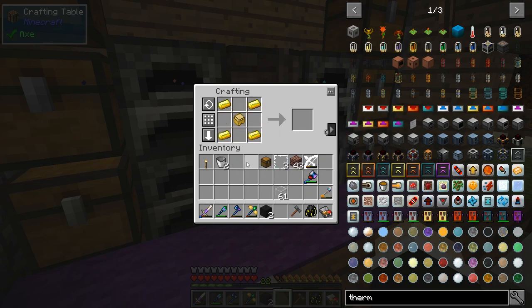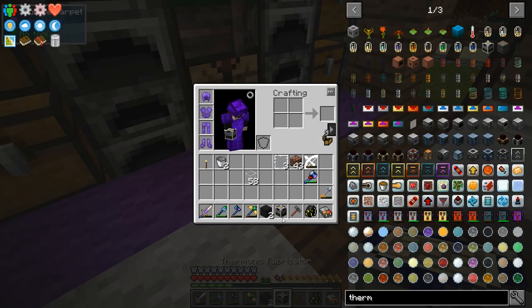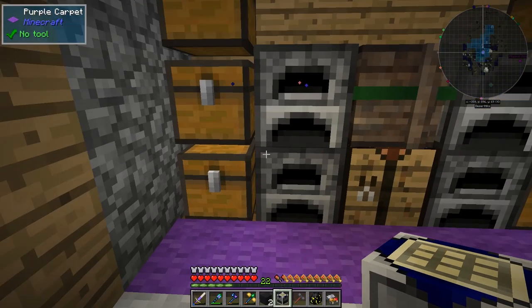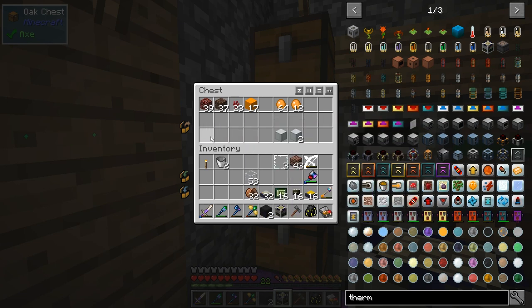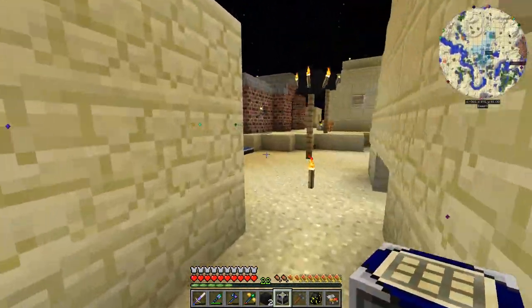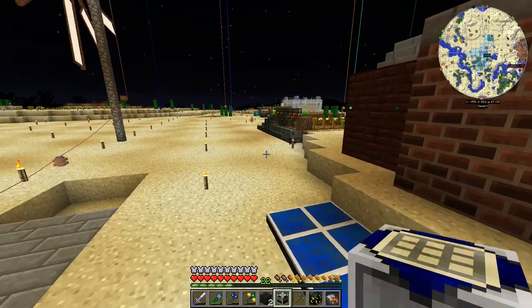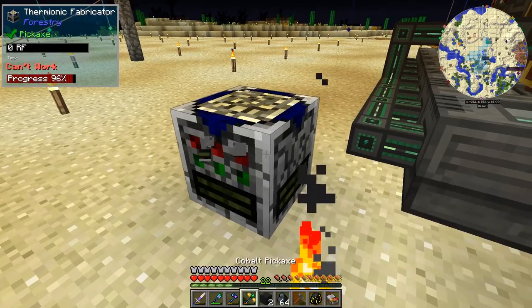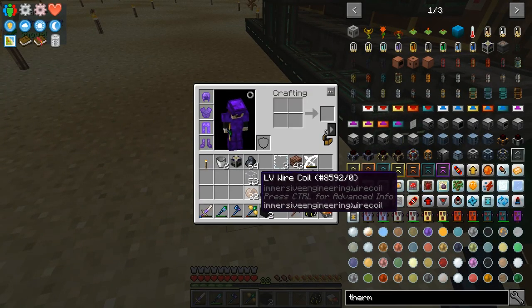Chest there — boom, boom, boom. There we go. This machine needs power. Let me put it next to our new and improved power source. It shows zero RF so yes, it does need power. Now it has power.